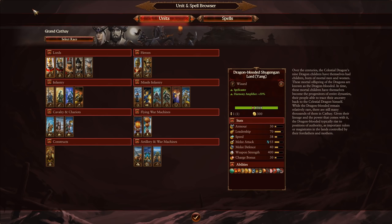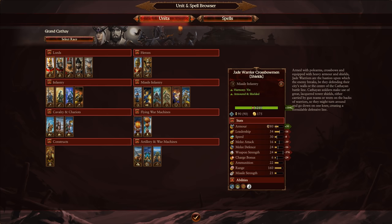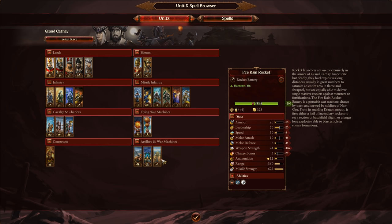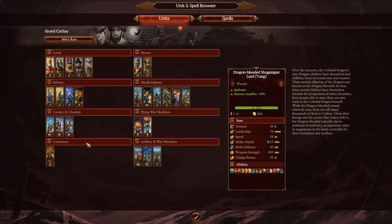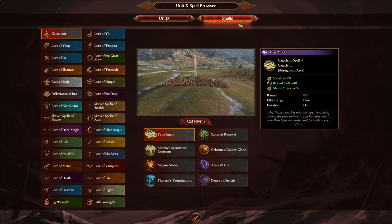Here are all the units for Grand Cathay — the Lords, Infantry, Missile, and Flying War Machines. We've got the Alchemist and Astromancer we can eventually get. I think I'd like to get some better quality Crossbowmen, some Fire Rain Rocket units, and test out the Sentinels. Cavalry is really expensive for what it's worth — missile infantry just dominates Warhammer, and Cathay has a bunch of it, so that's what we'll focus on.